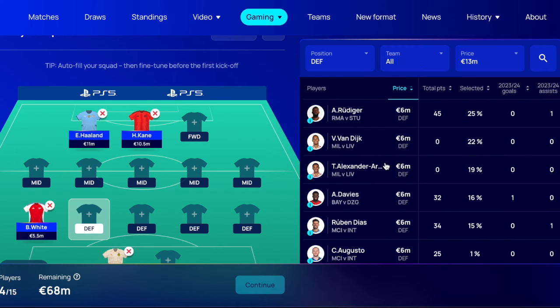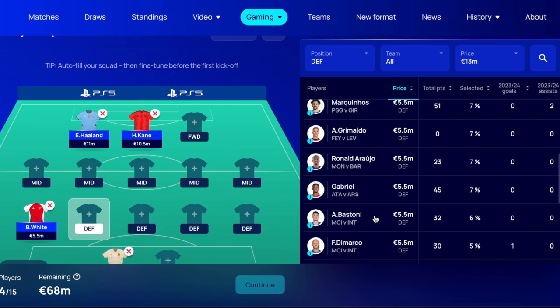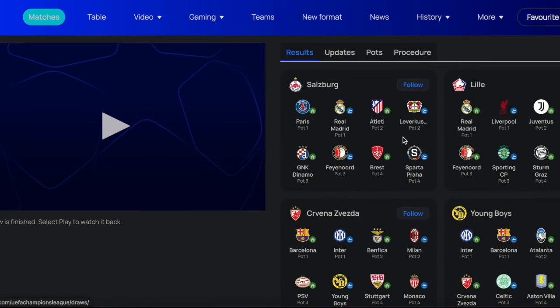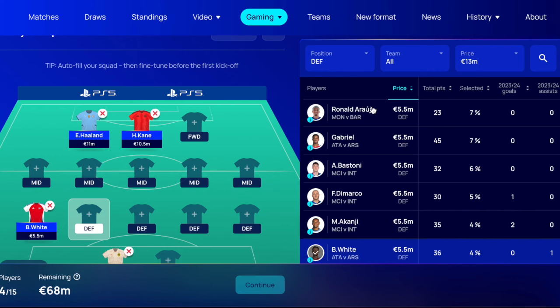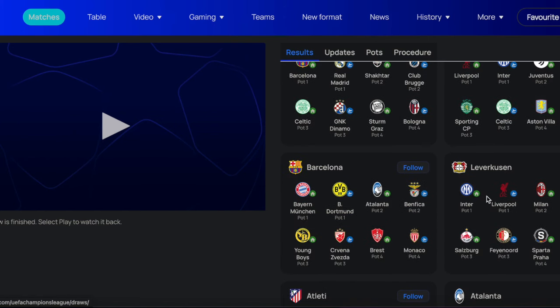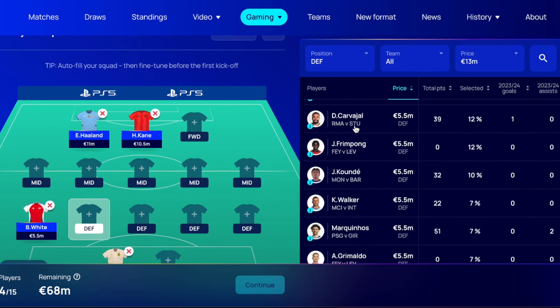Looking at the most expensive options — Real Madrid, Trent, Diaz, Augusto. De Marco is 5.5 million — he can get those attacking returns and Inter have a pretty good defense. Let me remind myself of Inter's fixtures. Grimaldo is another option, but Leverkusen have some tough games — though they'll still get attacking returns in at least one of those games. Carvajal maybe, to get into the Madrid defense.